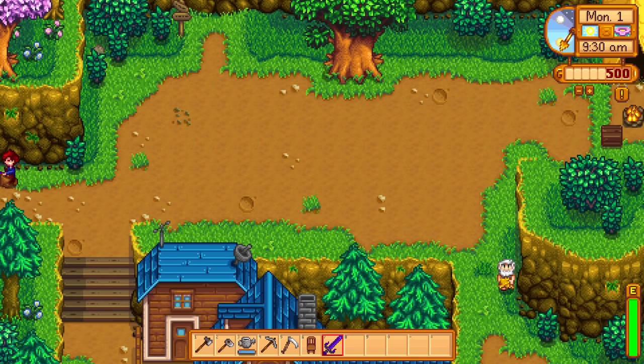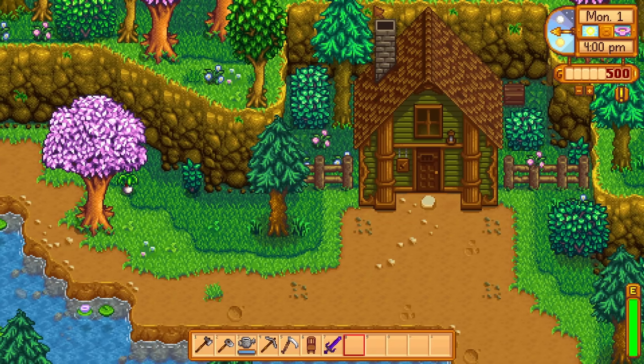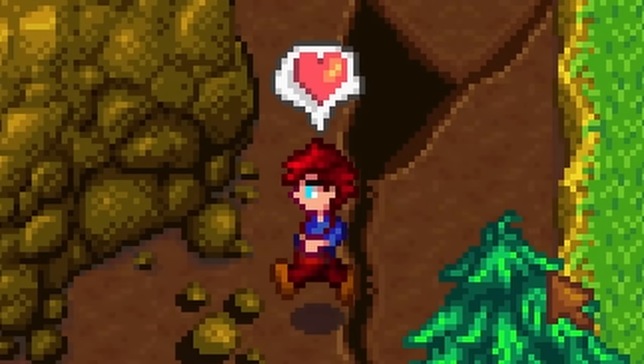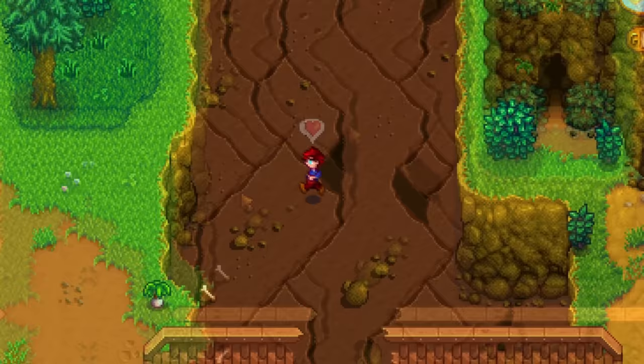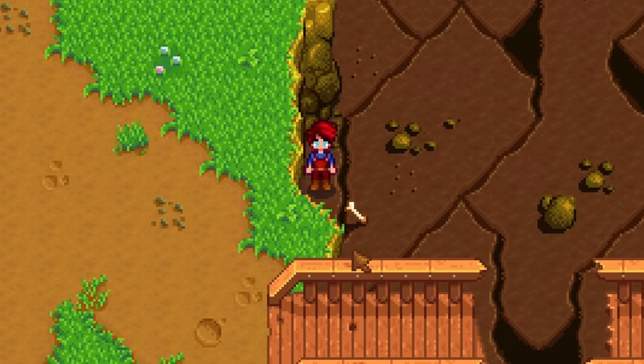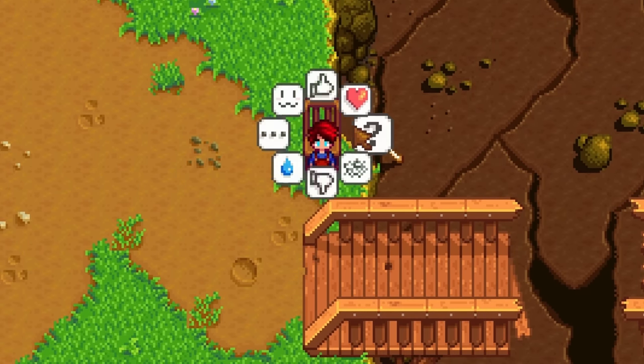The out of bounds glitch can also be used over here. Do the exact same thing — slowly stumble your way to the other side of the map until you reach the quarry. Then with the help of a chair, you can jump onto this area of the map, which is usually blocked and only unlocks after the fifth day. Getting here earlier will allow you to dive into the mines on day one.